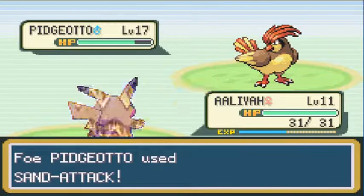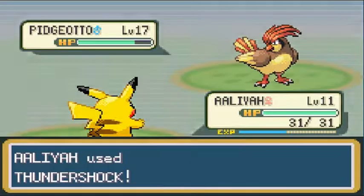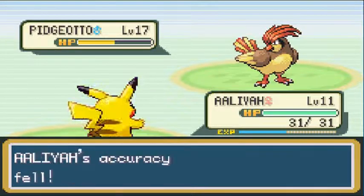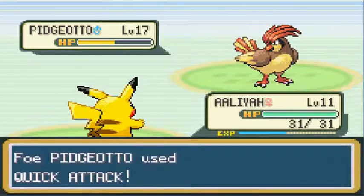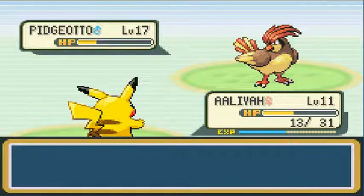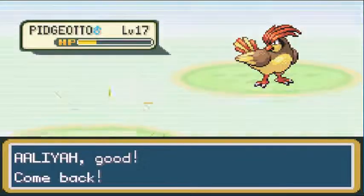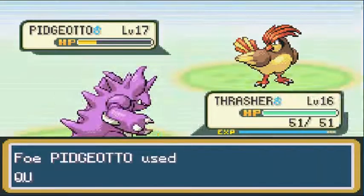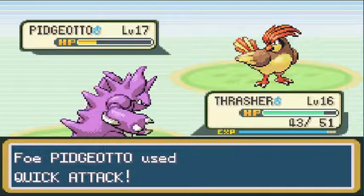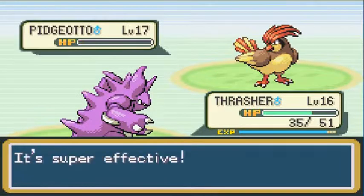Level 18 takes a nice hit from that. Just like every single time, Pidgeotto likes to use Sand Attack to lower accuracy. I'm trying to hit Pidgeotto as much as possible before things get ugly. There goes another Sand Attack. Unfortunately we don't have Shockwave. There's a Quick Attack taking a chunk out of Elea's HP. The next move is going to hurt badly, so we're switching to Thrasher to kick his ass. Thrasher goes in — and another Rock Tomb for the win. Suck it, Pidgeotto.